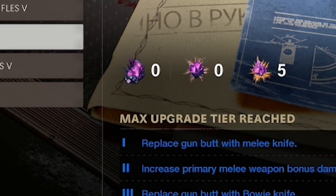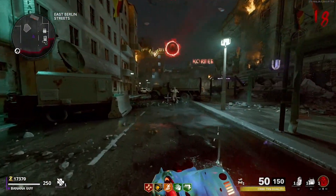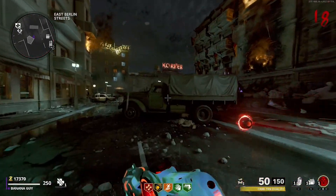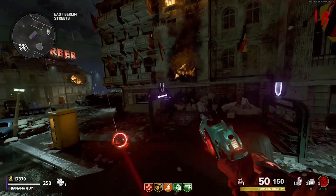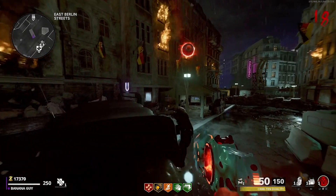Head into a game of Mauer der Toten and come toward the East Berlin Streets. Once you guys are here, you are going to want to bring at least one or two zombies left in the round. Bring the zombies toward this truck and jump on the truck the way I do in the clip here.